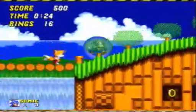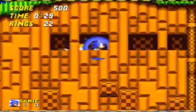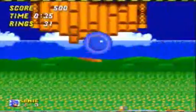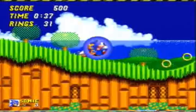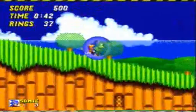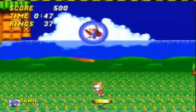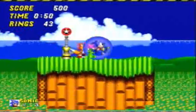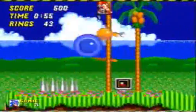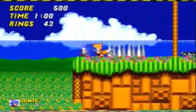Basically, the way you get Chaos Emeralds in this game is different. You still do special stages, but you get 50 rings and then go to a checkpoint, and jump up into it if it's sparkling after you've got 50 rings. It's quite different to how you do it in Sonic 1 — in Sonic 1 you still get 50 rings, but instead of jumping into a ring at the end of the stage, you jump up into a checkpoint.